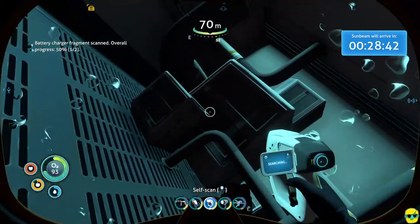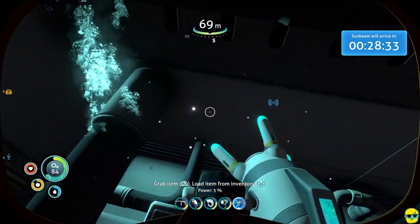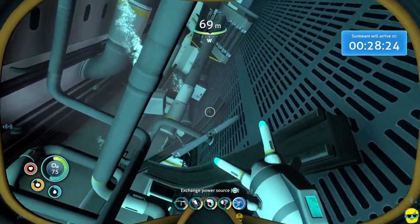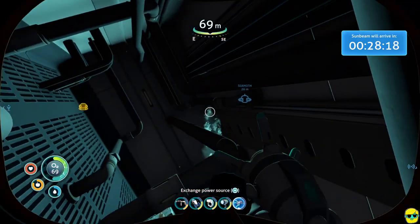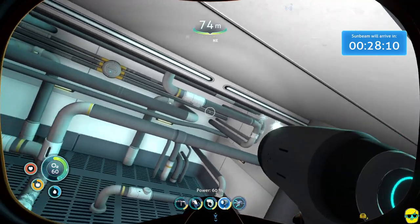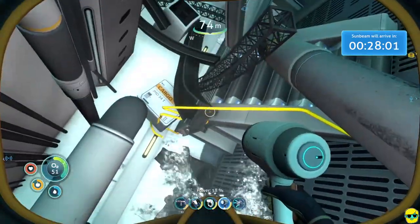Tremendous, we got it! Let me see if I can pick this up. At this point we found a battery charger fragment. Let's take a look with our flashlight — is there anything back there? It doesn't look like there is, so I'm going to keep exploring. We're getting lower on oxygen — one of those times when... oh, look at that, there's a passage over there.